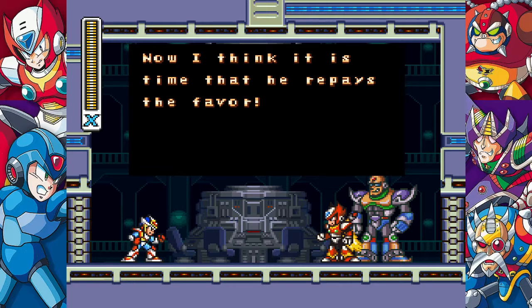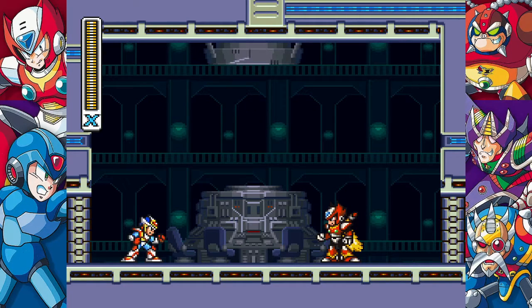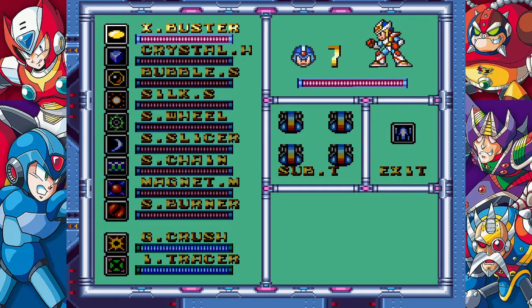Before I continue, I'm just going to say this right now: if you don't collect all of Zero's parts, this happens. If you do, a black Zero with a red crystal on his forehead is with Sigma. The dialogue doesn't change. The only difference is that the red Zero — normal Zero — shows up and kills the imposter.